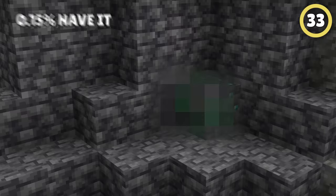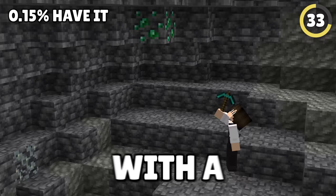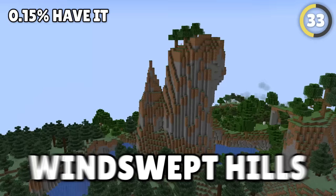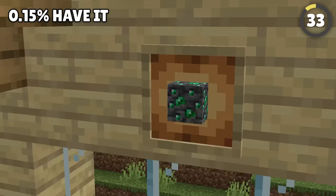How about the rarest ore in the game? Deep Slate Emerald Ore is actually very hard to find, with a 0.15% chance to generate. It only appears in mountains and windswept hills, and only at depths where both emeralds and deep slate appear. Be sure to mine them with a Silk Touch pick so you can show your friends a super rare find.